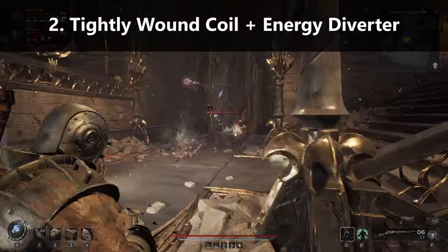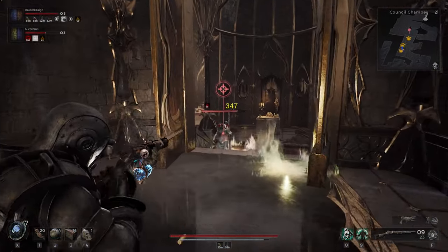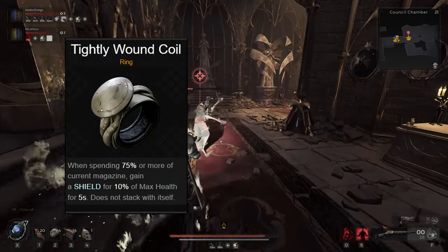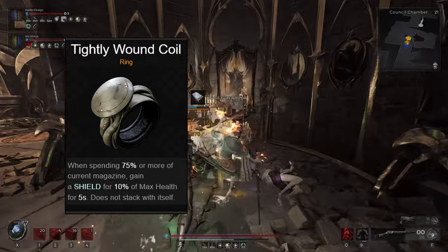Number 2: Tidely Wound Coil and Energy Diverter. This combo is great for single shot weapons like bows and crossbows. Tidely Wound Coil gives you a shield worth 10% of your max health when you spend 75% or more of your current magazine, which you will do when using a single shot magazine weapon.